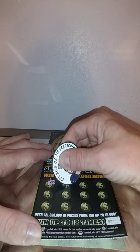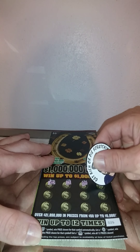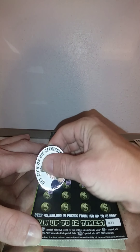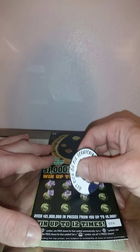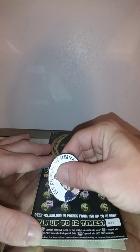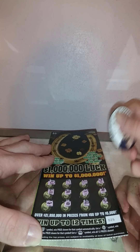Let's try ticket number 26: rabbit, piggy bank, credit card, crown, bank, safe, bar, fur, wallet, purse, bankroll, and ring. Nothing. So this is our last chance.